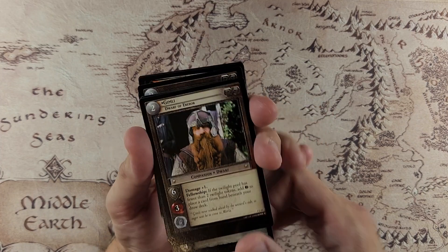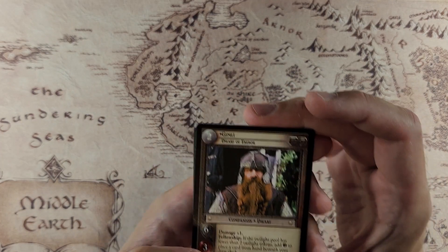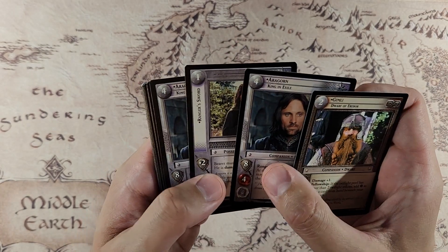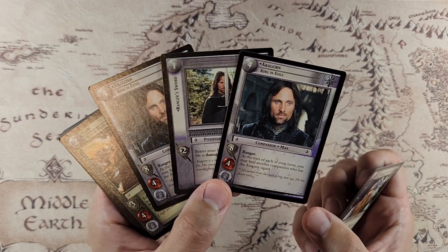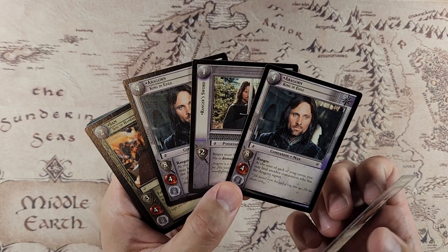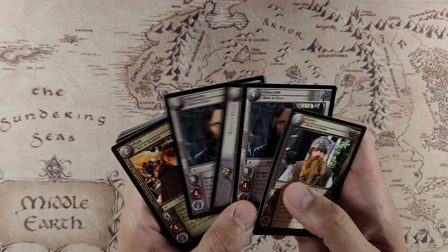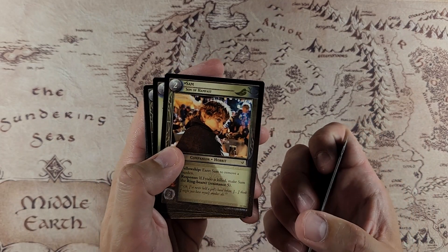Let's see what we got here for Free Peoples. We got the Dwarf of Erebor Gimli — and Aragorn! So this is going to be nice. Aragorn King in Exile, and Aragorn's sword. And another Aragorn! That is just beastly — we get double Aragorn and his sword. We're off to a fantastic start. Getting up to 10 power damage plus one in Fellowship sealed is just very, very good. Burden Sam — he's better in constructed than in limited, but you're definitely going to still want him.